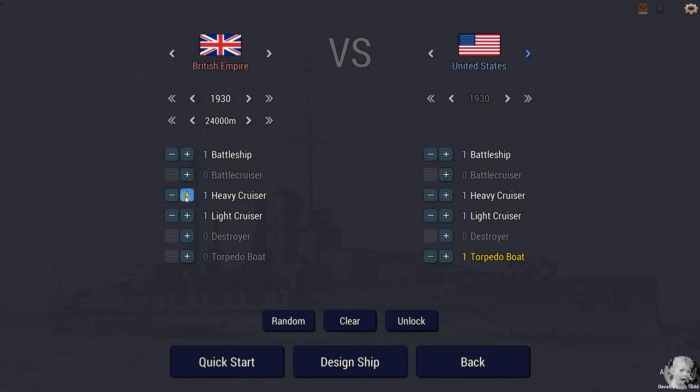United States, it's 1930, 24,000 meters — seems fair. She sends a heavy cruiser, a couple of light cruisers, and four destroyers. There's the task force. The United States has got a battleship — let's say two heavy cruisers, a light cruiser, and a couple of destroyers. I just wish we had transports. The guy with more destroyers has an advantage — let's just do the same thing for both sides, perfectly symmetrical forces.